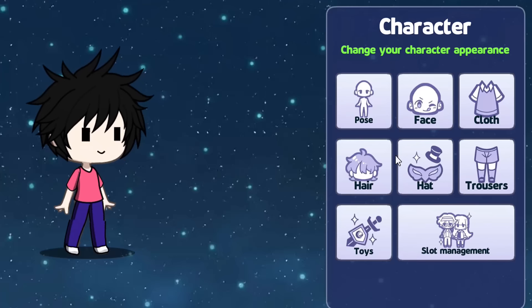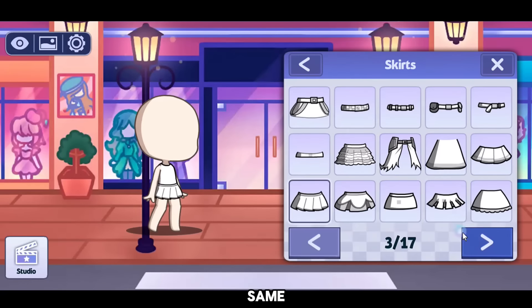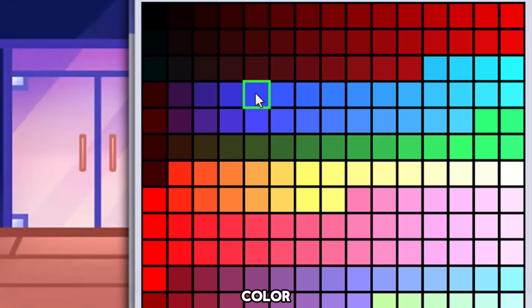Okay let's make my OC. Not bad to be honest. Let me show you the features. So they have the same clothing from Gacha Life 2 — nothing new is really here. The color section isn't bad; there's a bunch of options to color it.